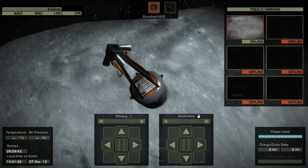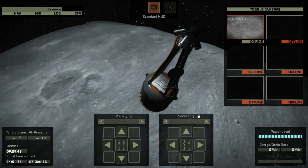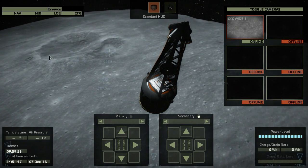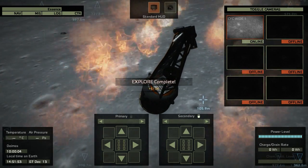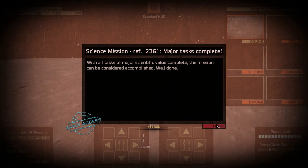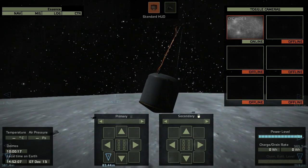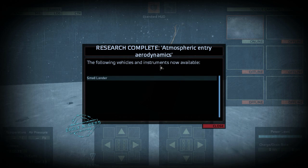So I wasn't able to launch anything to Deimos before, and now it's the first time I can see the moon of Mars and approach it with the space probe. This is really cool — the moon is looking pretty cool with small craters and huge craters. Here we are coming down. Now we are burning retrograde — well done, we have achieved the major task. It's looking like the gravity of Deimos is pretty low.